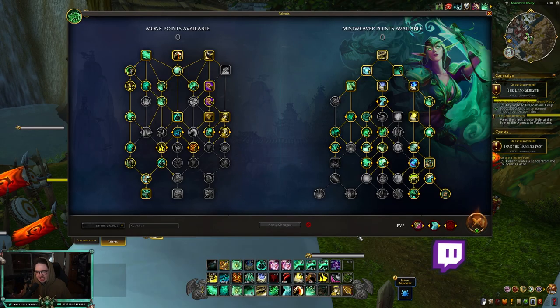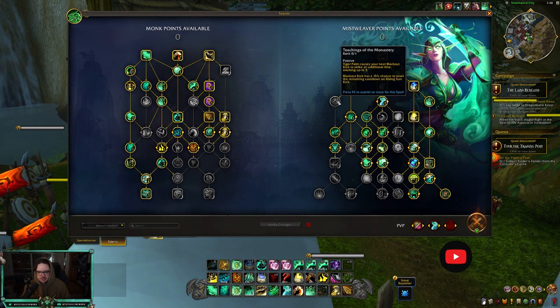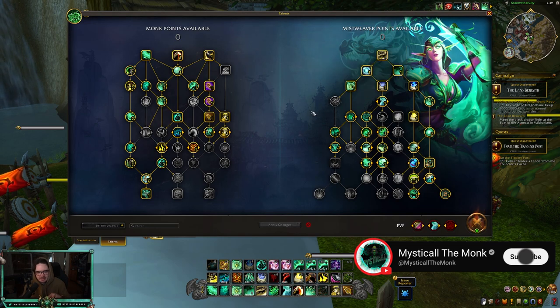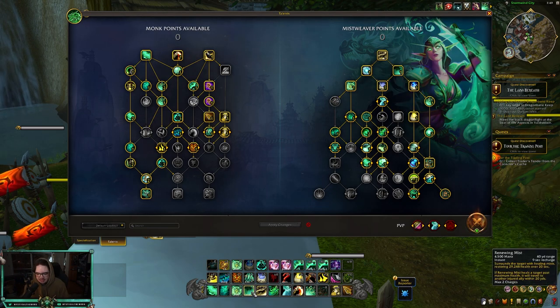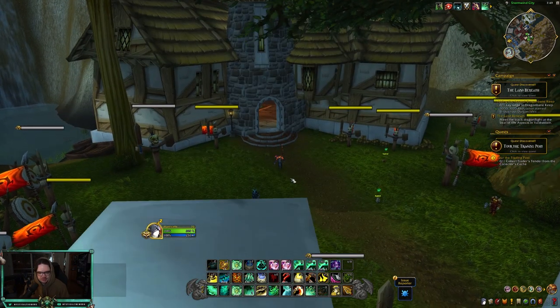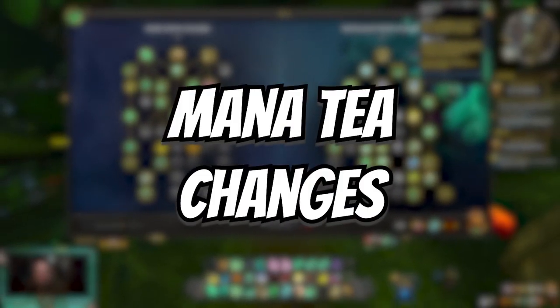The first thing you're going to notice when the patch drops today is that our talent tree has been slimmed down a bit. Two talents were removed: Spirit of the Crane — which restored mana when Blackout Kicks did damage during Teachings of the Monastery — has been removed. Also, the talent that gave you two charges of Renewing Mist is now just baseline, so by default you're going to have two charges of Renewing Mist.